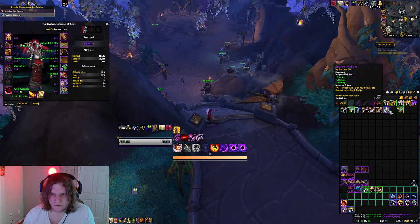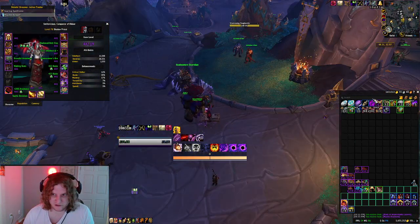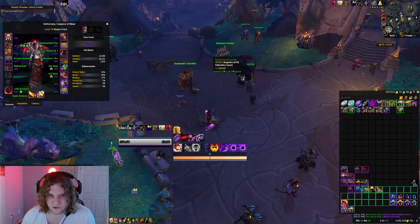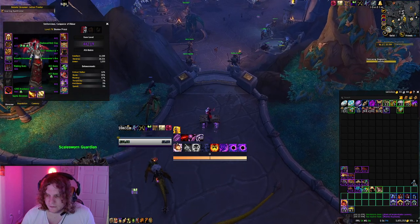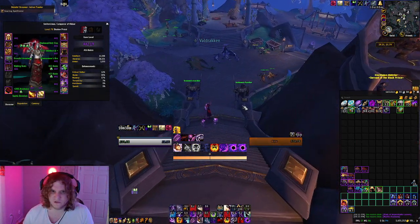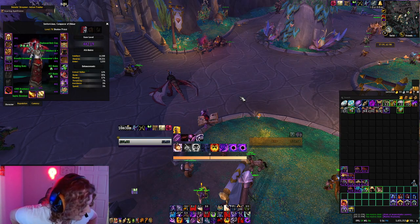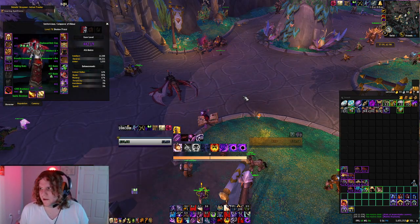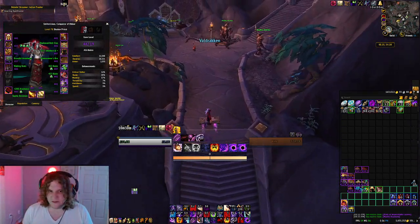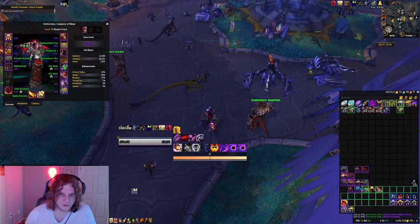Affixes this week: Fortified, Storming, Bursting. Bursting is not amazing but I'm playing a Priest so it's very doable. Storming is annoying for melee but a non-issue for ranged — seems like an okay push week. I'll probably be streaming more this week at Twitch.tv slash Veronyx. I'd like to do some more videos too — maybe guides on how to read logs and get better at your character. Hopefully you guys had some good vaults. Good luck this week, see you next time. Peace.